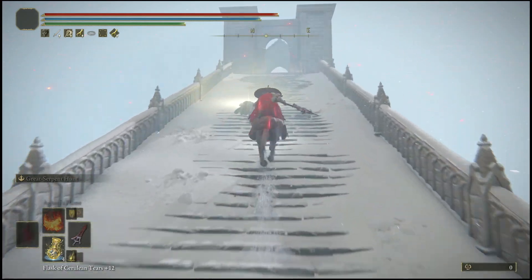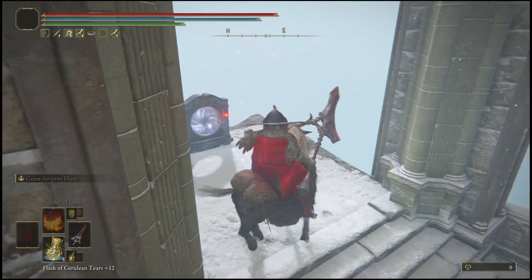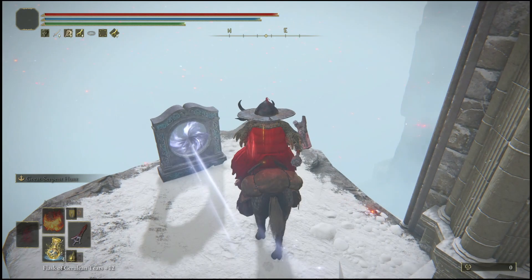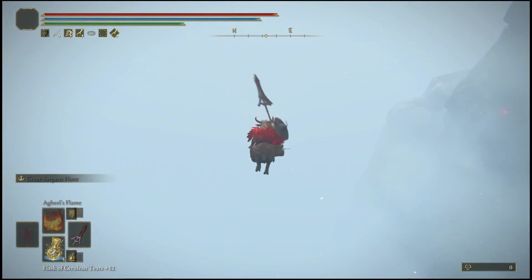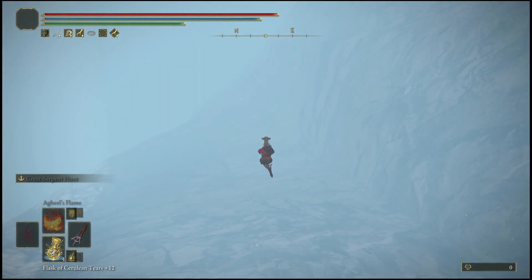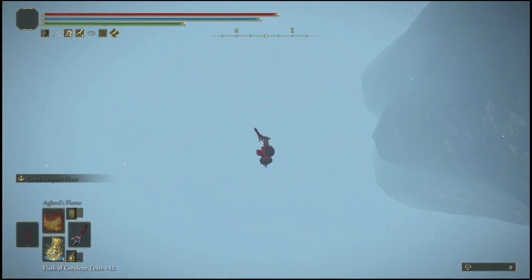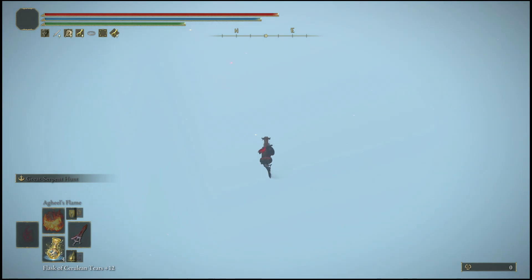Follow the path I'm showing on screen, around those little corners and up the stairs, and get behind this teleporter. From there, perform the delayed double jump toward the right side. If you've done the second jump correctly, spam your right-hand weapon and it will make you fall endlessly. That's how you know you've done it correctly. Note that after patch 1.05 you have to jump in a very specific area to get this glitch to work, so make sure you jump in the exact area I show.